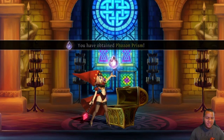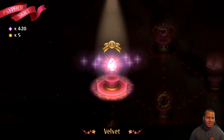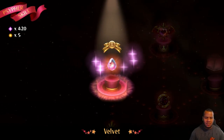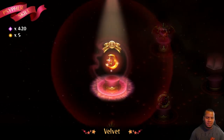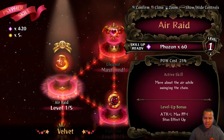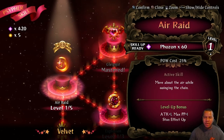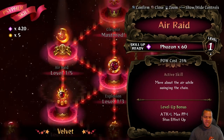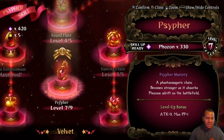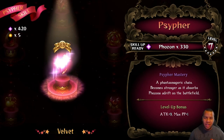We will obtain the Foes On Prism — excellent. Air Raid: move about the air while swinging the chain — that'd be pretty cool. We're not going to put any points in that; we've been saving points for our Cypher. That's the secret skill — if you did enjoy, leave a like and make sure you hit that subscribe button.